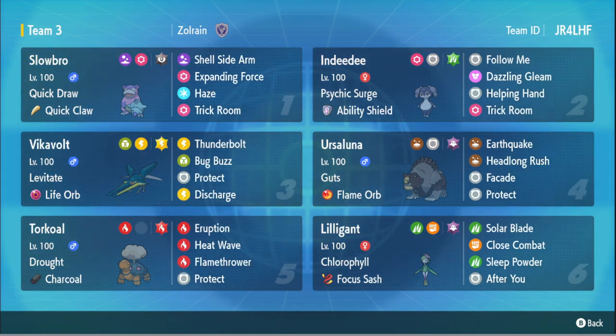We've got Indeedee here as well — our other trick room setter and redirection mon with Psychic Surge. We have Ability Shield because I've been seeing Weezing a lot lately and I just don't want to deal with it. I hate Weezing, so just in case we run into it, we have Psychic Surge with Ability Shield so that even if they have Weezing out, our Psychic Surge still goes off.